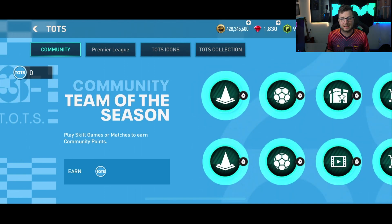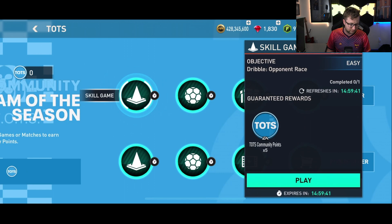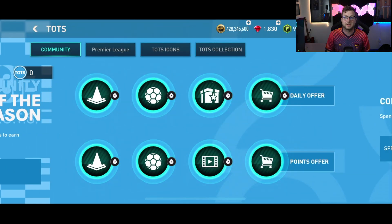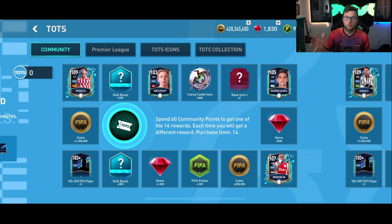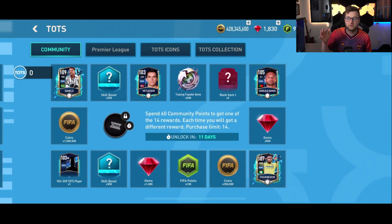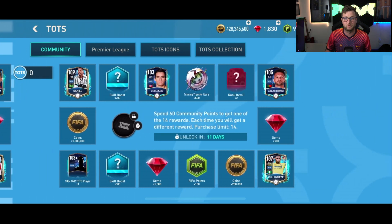In the Community chapter, you are able to earn Community Points by playing skill games, matches, doing your daily claims, and watching ads each day. Once you earn those, you're going to be able to spend them in the Community Rewards section. There are 14 rewards that you can get here, and a second set of rewards is going to unlock in 11 days' time. You'll get one of these rewards each time, and there are 14 different rewards you can pick up from each of these different reward nodes.